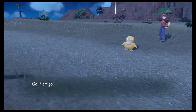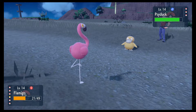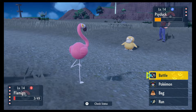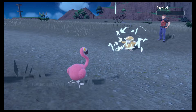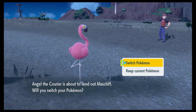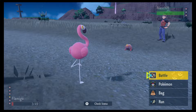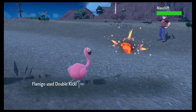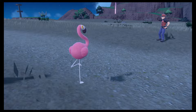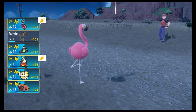We immediately get Confused. Water Pulse still did a bit. We're part Flying, so Water hits Neutral. Sent out Maschiff — we're a Fighting-type. It doesn't have Intimidate, apparently. Double Kick! I figured we were faster. Flamingo for the win! This thing has been doing work — I'm going to say Flamingo is a permanent member of the team. Everybody leveled up, and Flamingo gets Focus Energy.